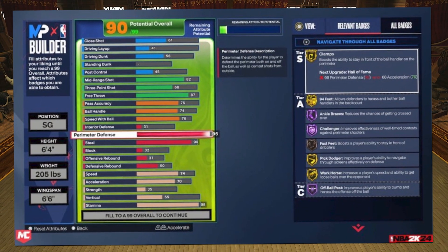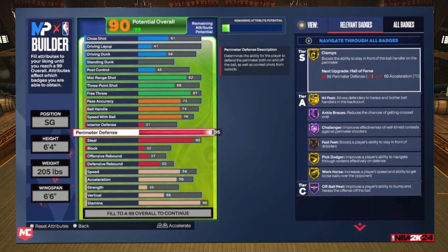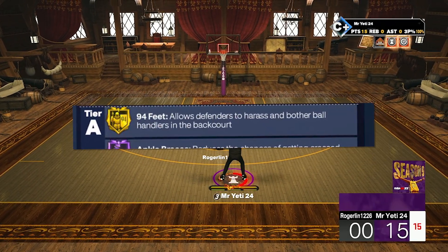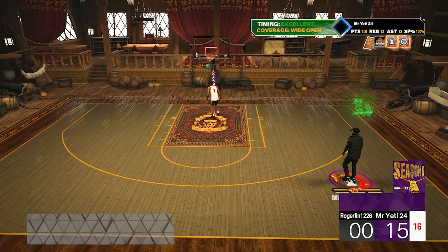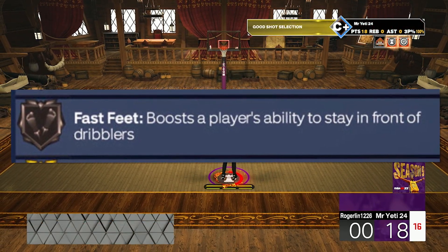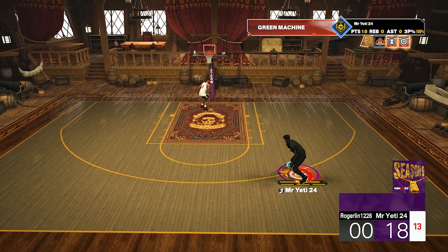Right here is the builder screenshot — it looks a little different from this year's builder. They have tiered badges on the right side with two new badges. These two new badges that we can see are 94 Feet, which allows the defender to harass and bother the dribbler in the backcourt. Also, we have Fast Feet, which allows the defender to stay in front of the dribbler or person with the ball — essentially quick first step, but for defense.